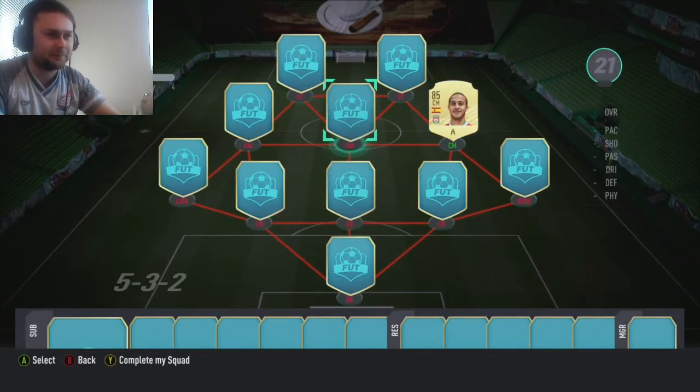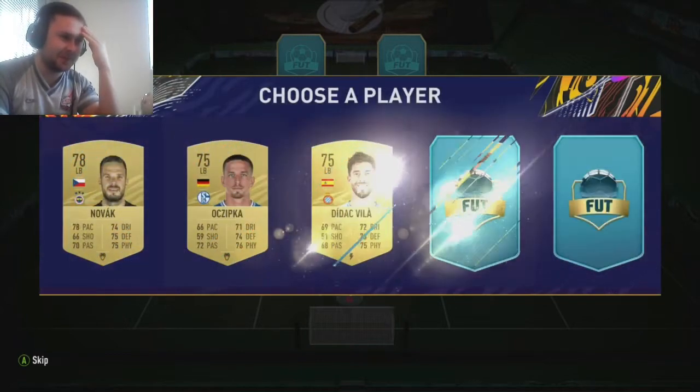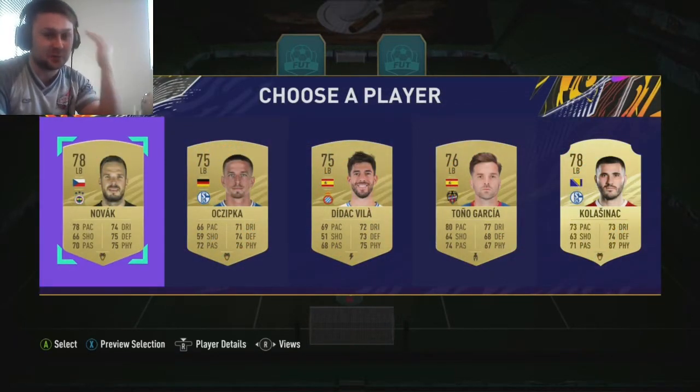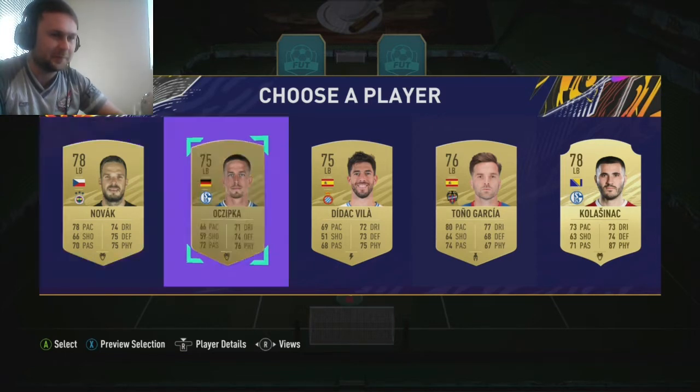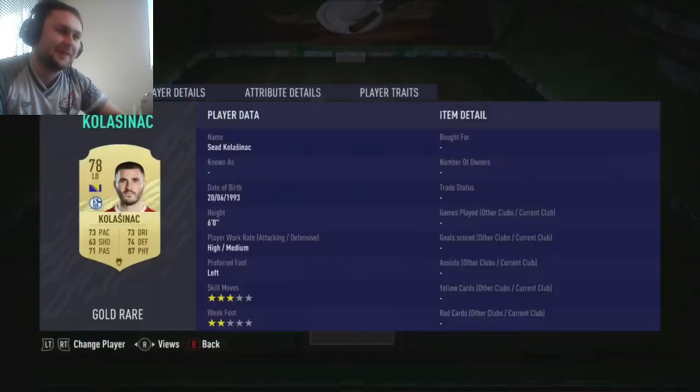Where should I go next? We need to get those important positions in. Let's go for that left-wing-back position. This is meant to be one of the better players as well. One to five. Let's just go with number five. You've got Klazjanak. He's got a hunter on him and he plays for Schalke. That's perfectly fine. I'm an Arsenal fan so I want to see my boy do well. Him and Thiago, it's a good start.